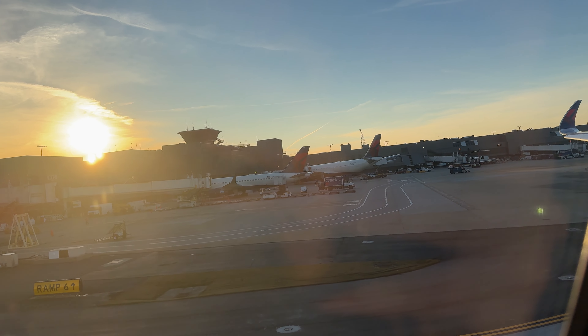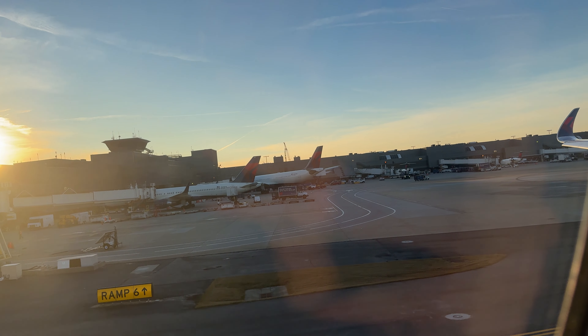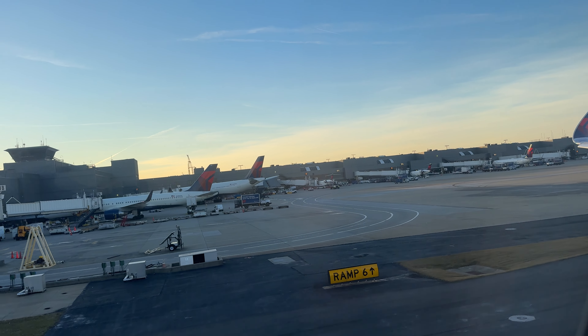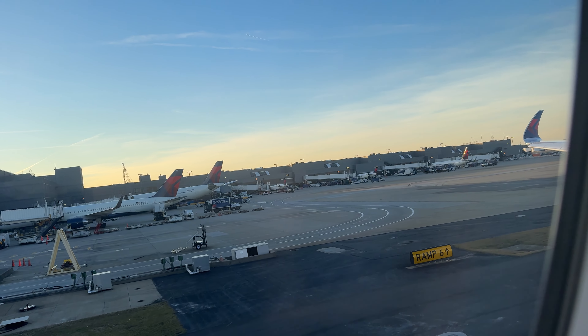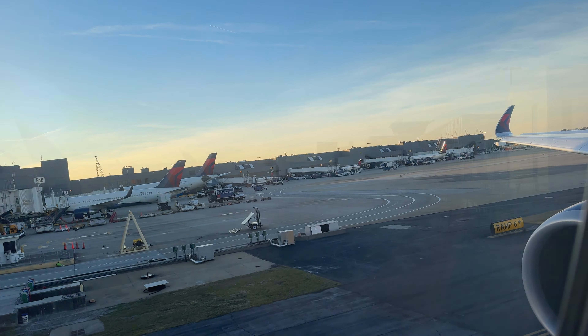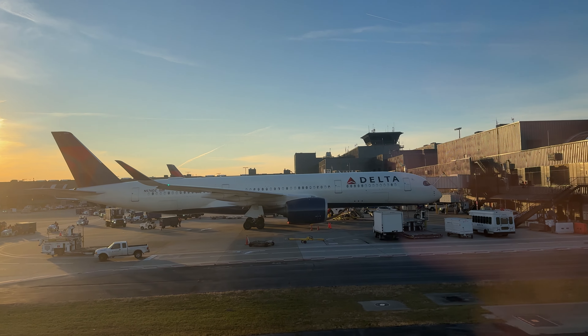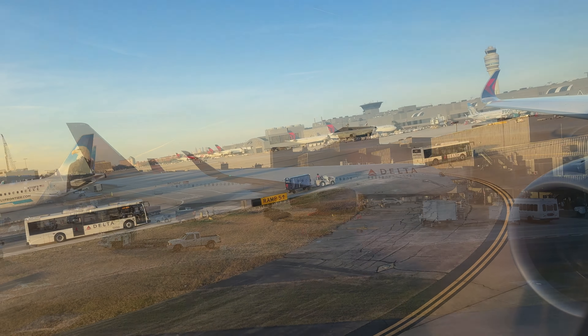Boarding soon concludes and our aircraft pushes back from gate E18 to begin its taxi out to runway 9L. I only now realized in post that E18 is the very same gate we arrived at when we last flew on an A350 from LA to Atlanta, so it's only fitting that we depart from the same gate heading back west. Taxiing out, we get a great view of some of our sister A350s and the many terminals of the world's busiest airport.